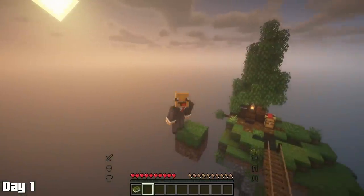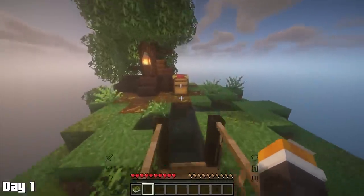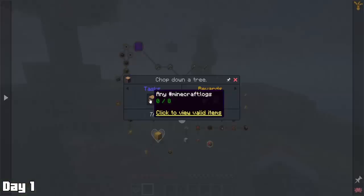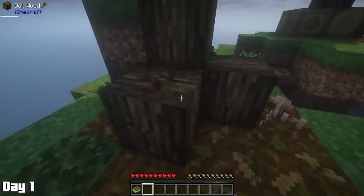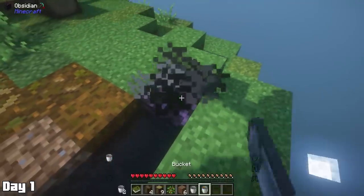Here we are on day one, and honestly this is my first time playing a traditional Skyblock map, so I'm pretty excited. I spotted a chest right away. There was also this market stall right next to it, but this was still in development. These early days are going to be a lot of questing, starting off with acquiring 8 logs. As a reward, we got ourselves a cobble generator starter kit, which was awesome — until I did this.